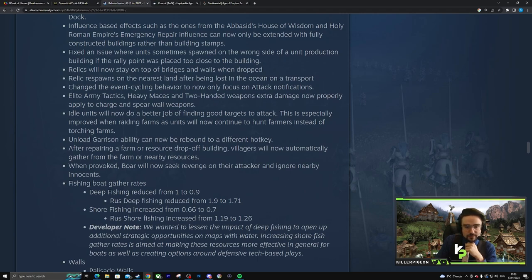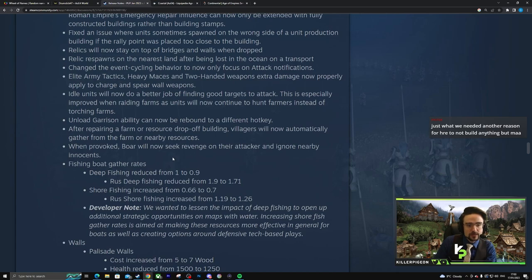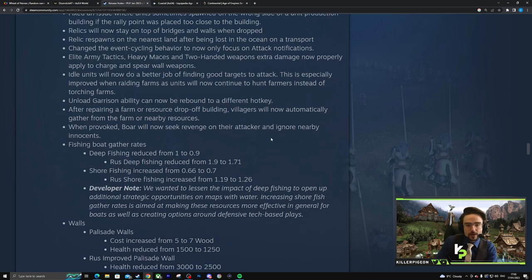Other units will now do a better job of finding good targets to attack — especially when raiding farms, units will continue to hunt farms instead of torching them. Great change. Garrison ability can now be rebound to a different hotkey — glad to see that. And on that note, in the Company of Heroes 3 beta, retreat and reverse were on the same hotkey, which was insane. After repairing a farm or resource drop-off, villagers now automatically gather from it — reasonable default behavior.